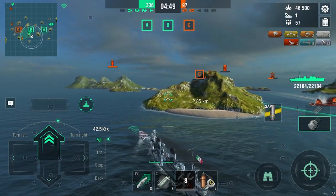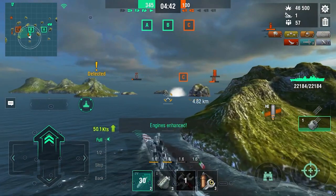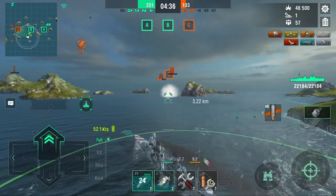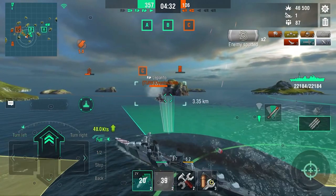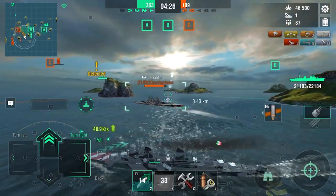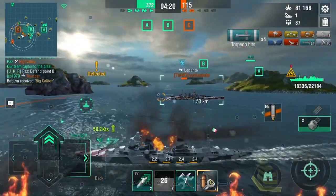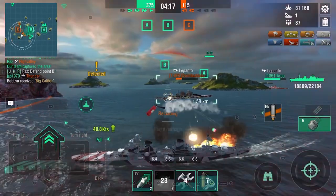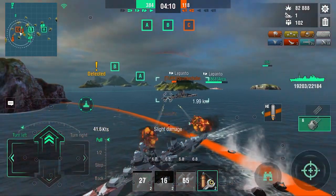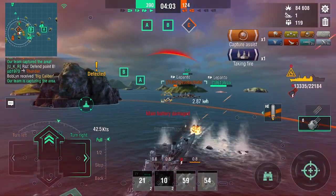Now the Lepanto has SAP, so if he sees me coming, I could be gone. But it's all good — we're going to be fine here. We use our fuel smoke, and when you're going 52 knots, it's all good. You can get to your target very quickly, and there he is. We're full HP, but that could change very quickly if he does have his guns turned — he doesn't seem to be, which is very good for us. That's a full salvo of torpedoes, but he's not even close to being dead — the Lepanto is a strong ship.